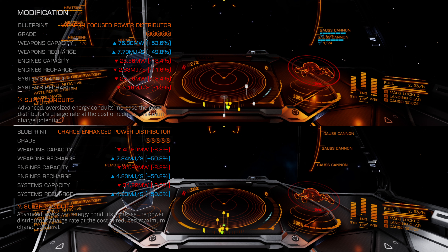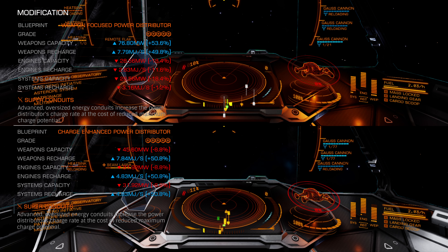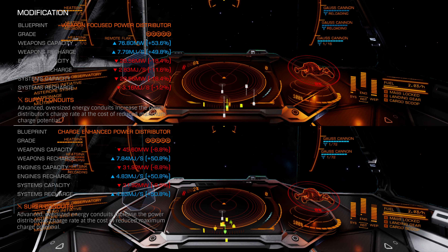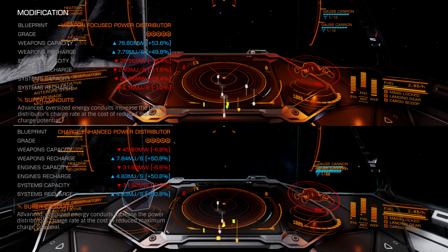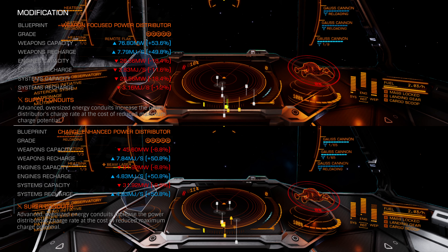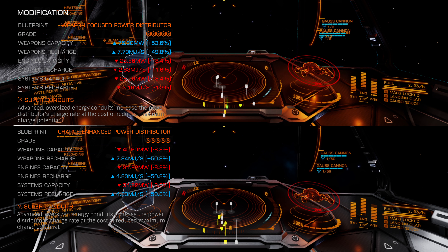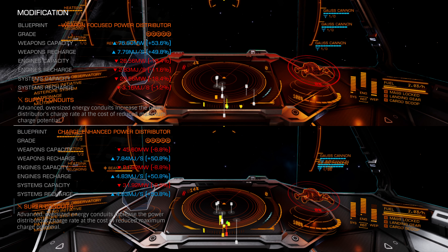I synced up the recording so you can watch, in real time, the difference between charge-enhanced and weapon-focused in a six-heatsink attack run. At first, they look identical. But by heatsink four, you can see that the charge-focused capacitor is lower than weapon-focused. By heatsink six, the charge-focused is spiking above 20% heat, as the lower charge percentage in its capacitor is causing its weapons to generate more heat. Why is this?